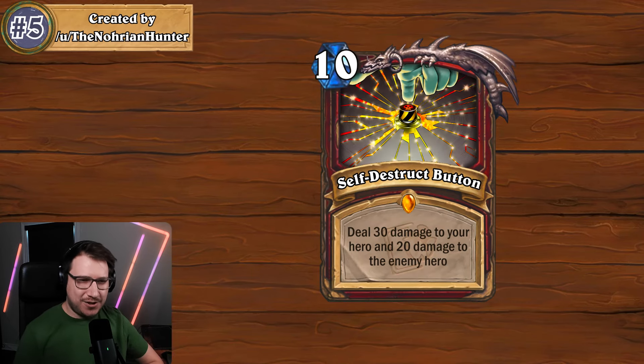This leads into the last card: Self-Destruct Button. It is a ten mana legendary warrior spell that reads: deal 30 damage to your hero and deal 20 damage to the enemy hero. I really wish they would utilize armor more as a resource — being able to use armor to pay for cards or deal damage is a really underutilized mechanic, and that's essentially what this is. You're going to play it when you have a bunch of armor to absorb the 30 damage, and it's just super fun.